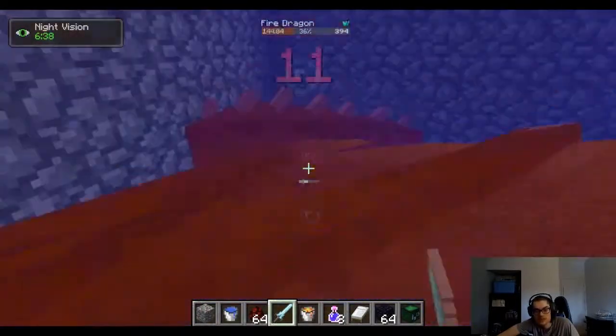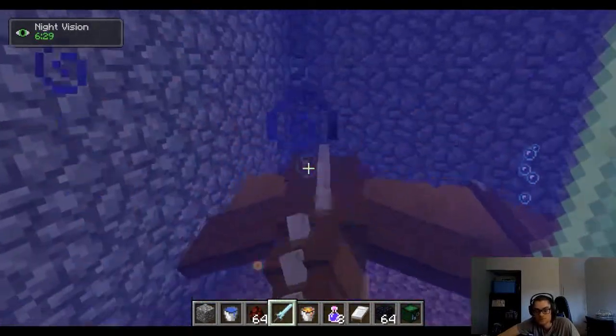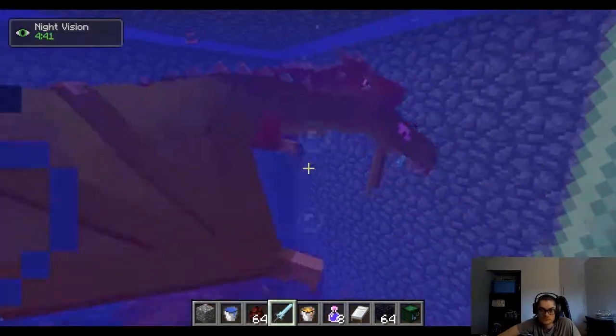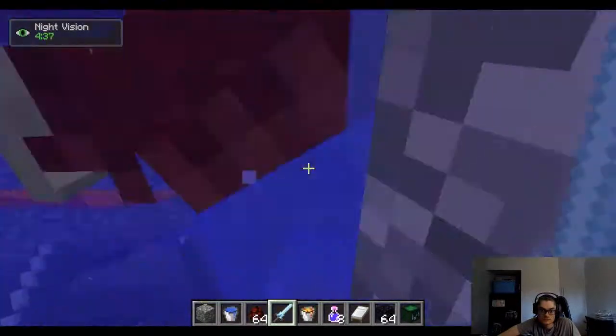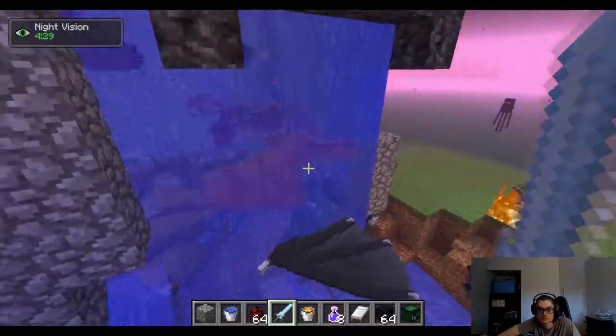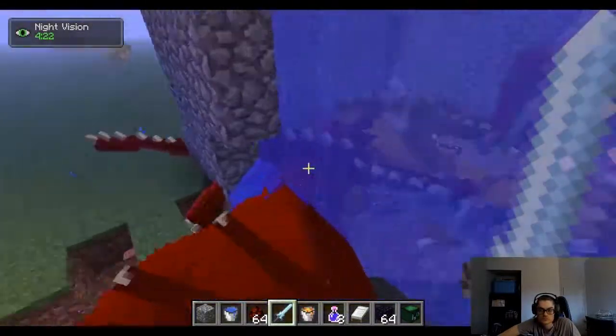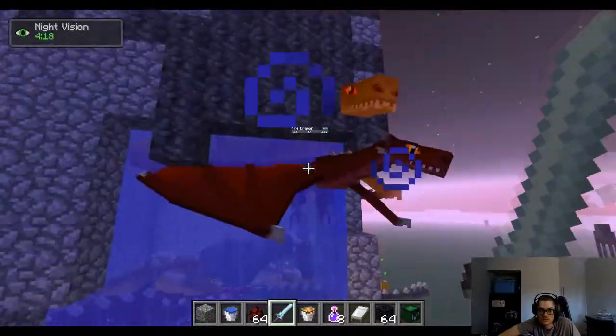It took me a while, but I finally summoned a stage 4 fire dragon — and as you can see, it can actually destroy the walls of our trap. That makes it all useless if we're building with cobblestone. So I decided to go with a more solid material.